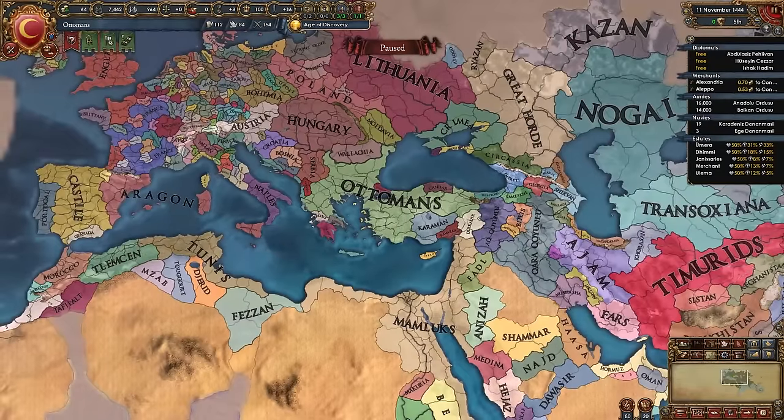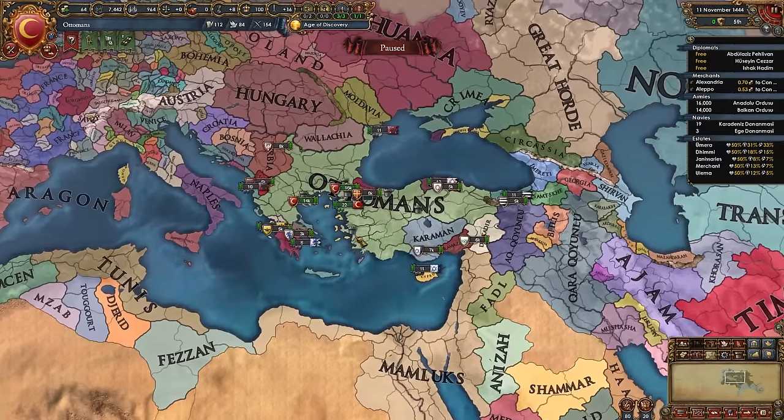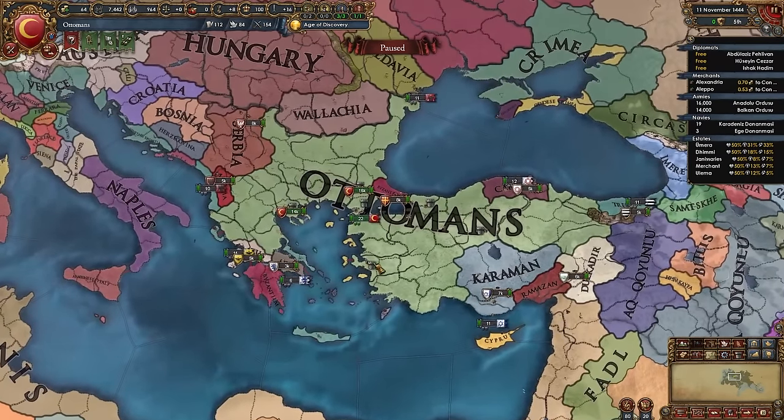These super powerful ideas, government reforms, amazing mission tree, and all the other unique abilities make the Ottomans the most powerful nation in the game. So sit back, relax, and learn what you need to do as the Ottomans.